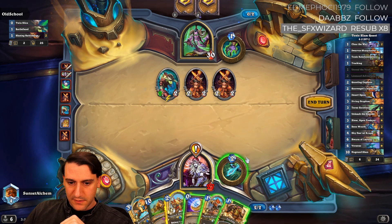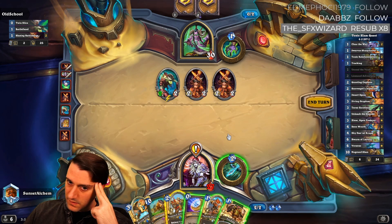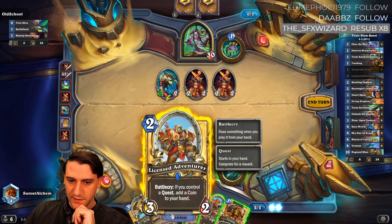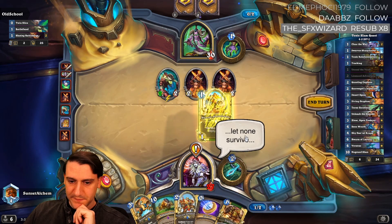Dwarven sharpshooter hero power to kill the battle fiend off next turn. We can diving griffin if we need to. It's never right to just drop the licensed adventurer because we don't want that damage.